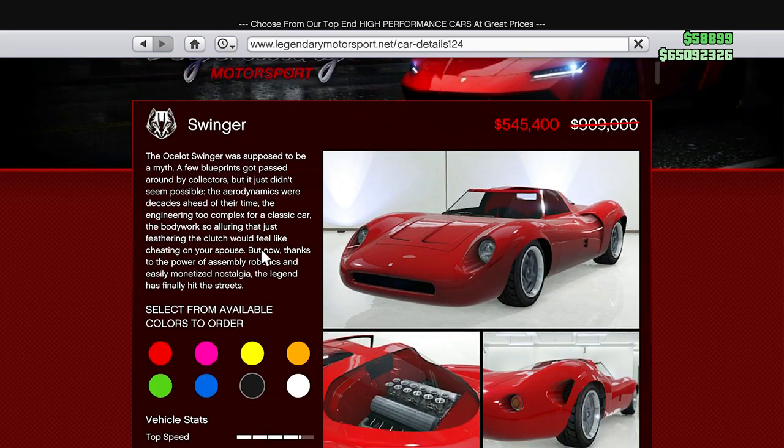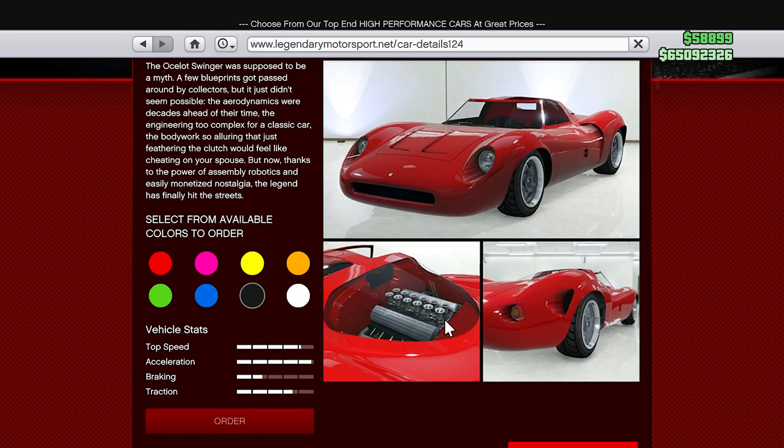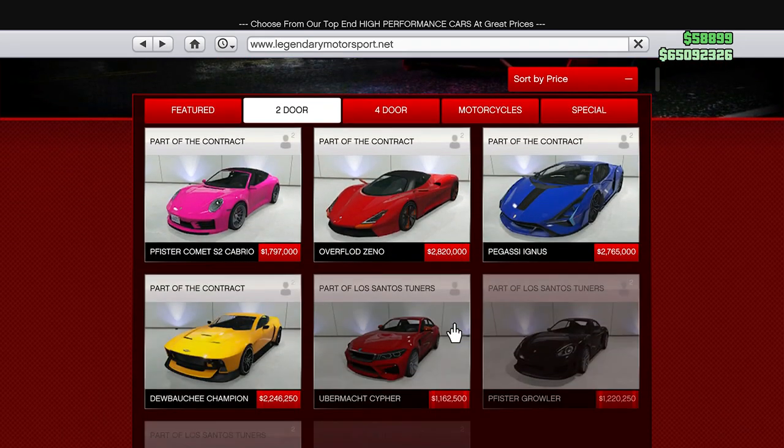We have 50% off the Swinger. You can get it for 545,000 bucks. It's definitely a unique and cool looking car. The engine in the back actually looks really sick — that's very unique. Less than 550k, not bad.